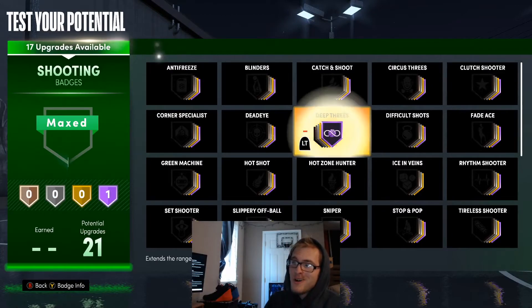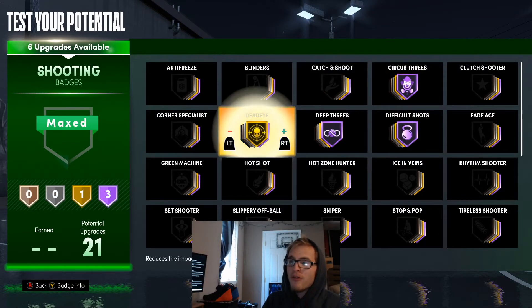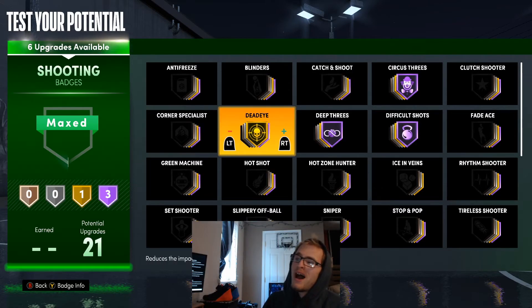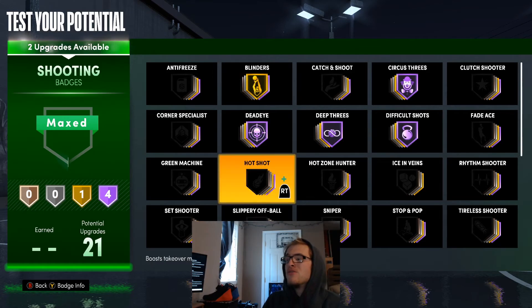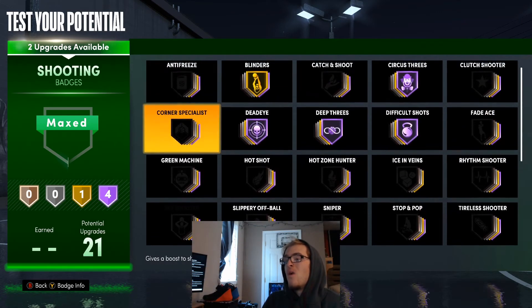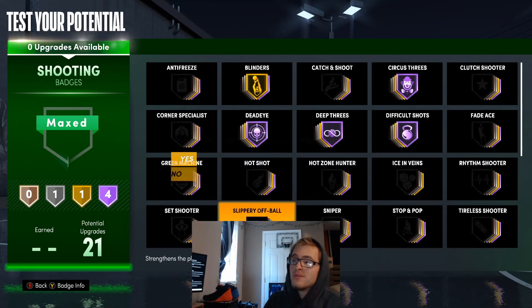For the shooting badges, I'm going to put Deep Threes on Hall of Fame, Difficult Shots on Hall of Fame, and Circus Threes on Hall of Fame. Dead Eye I'll throw up to gold — you can use Catch and Shoot if you want, but I don't think you need it for this build. I'm going to go ahead and put Dead Eye on Hall of Fame instead, Blinders up to gold, and then with the rest you can put them wherever you want — I'm just going to put one on Volume Shooter. I'll leave these shooting badges like this.